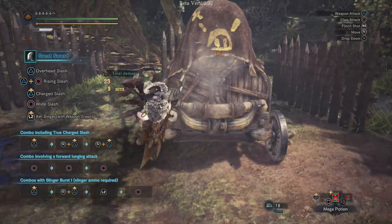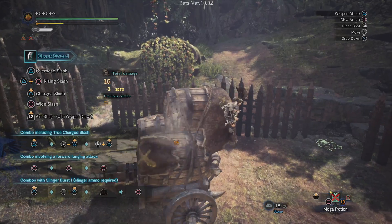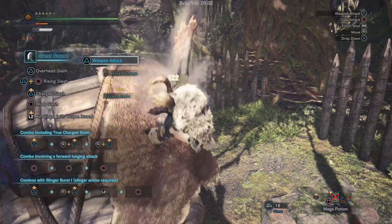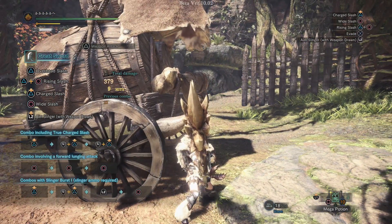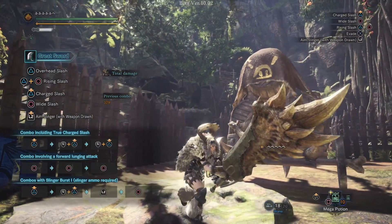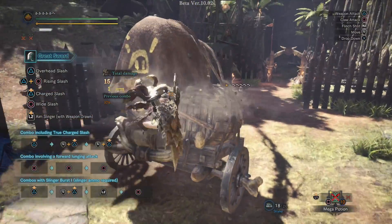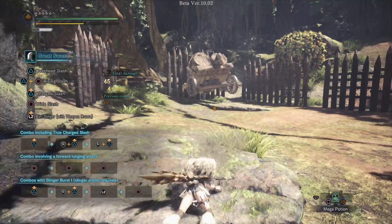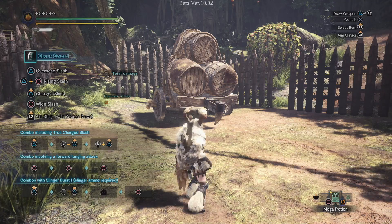We can press Circle to do our Claw Shot, which you cannot do on a monster that's enraged — do keep that in mind. Our stamina is going down. From here, we can press Circle to do a Claw Attack, which will change the direction of the monster. Or we can press Triangle to do our Clutch Attack — for the Greatsword it's a tenderizing type of attack, making that part of the monster weaker for several minutes, dealing more damage and preventing our weapons from bouncing. We can also use any Slinger ammo and unload all of it to send the monster flying in the direction it is facing.